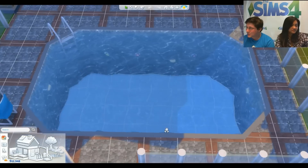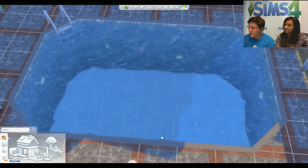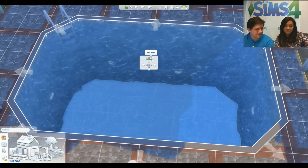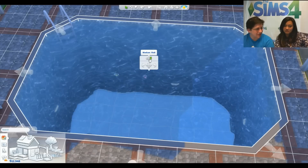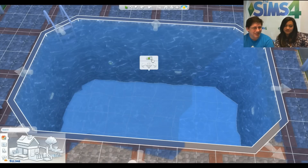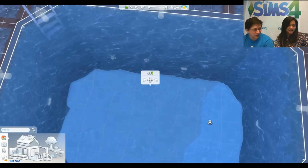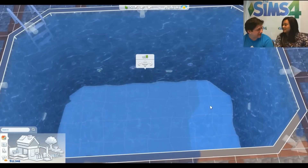Someone asked how to change the depth of pools. You select the pool and click the little context menu, like you do with rooms. There are different depth options: medium, and what I like to call 'scary deep.' This works for pools on decks and foundations, and you can also change the depth on terrain pools.